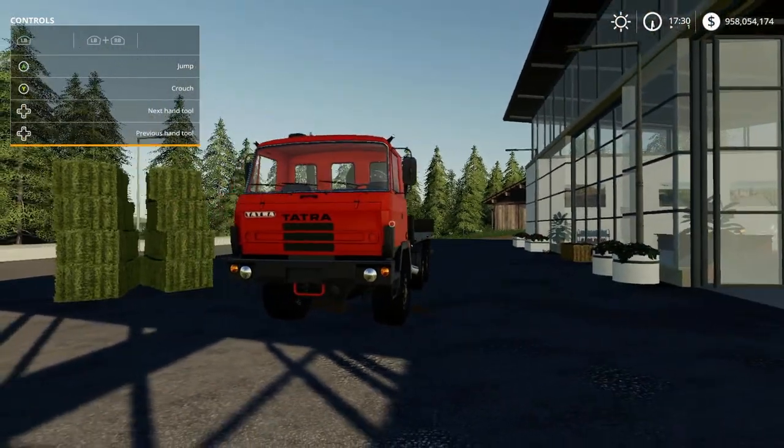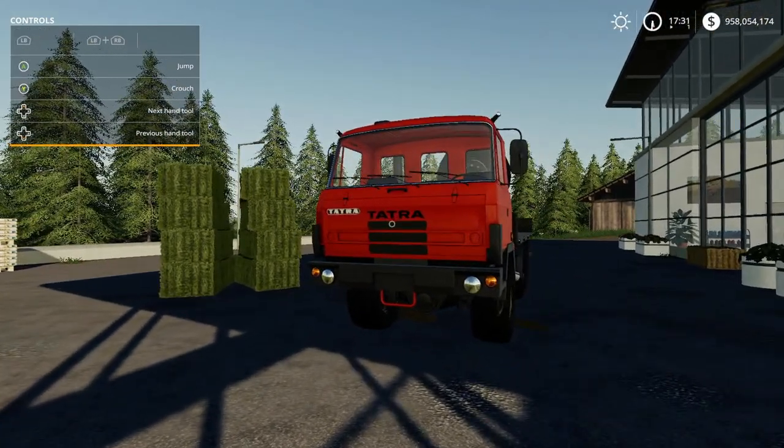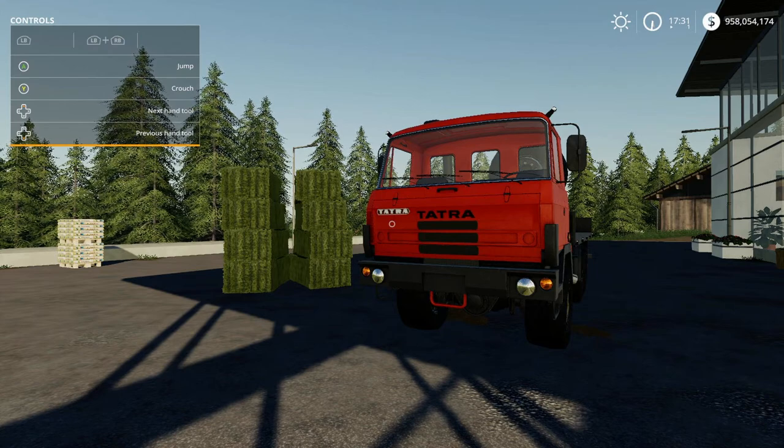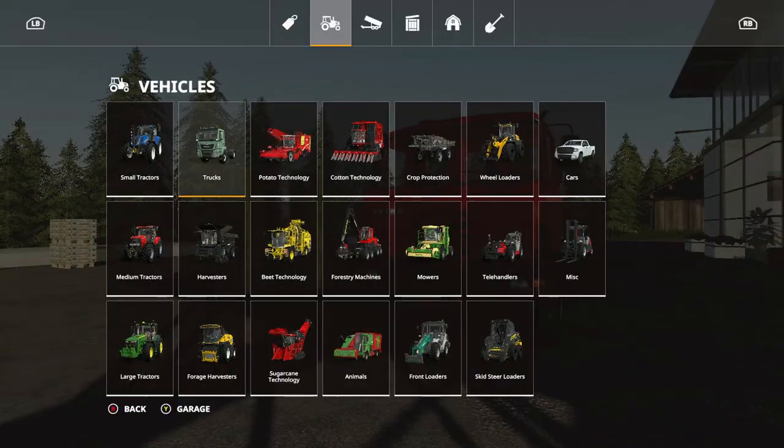What's up guys, it's your boy gang, welcome back to another mod review video. In this video we're going to be taking a look at the Tatra 815, this is by Lucasino, it's 17.52 megabytes to download from the mod hub, and in-game it's gonna cost you 25 slots out the gate.